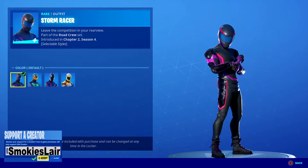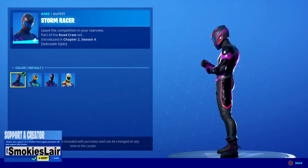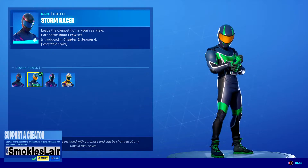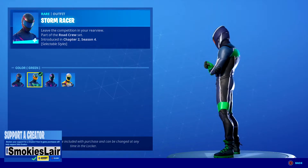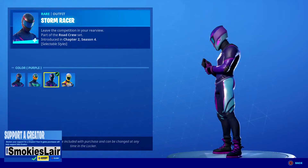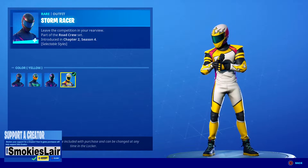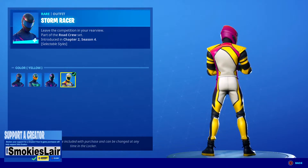Alright, next up we got the Storm Racer. Hey, it's pretty sick. Personally I like the girl skin on this one a little bit better, but Storm Racer is pretty sick. I like that default green — yeah, yes. And then we got purple.